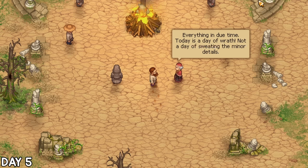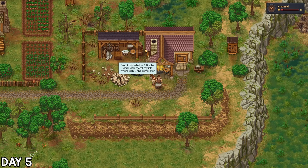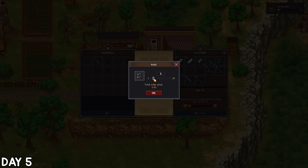Most NPCs only visit once a week on a certain day. Since I was halfway to the village, I went and asked the blacksmith about metal ore — he directed me to the swamp across the broken bridge, gave me the iron bar recipe I needed, and the tech to be able to gather the ore. I also bought a few nails out of sheer impatience so I can start crafting stuff.